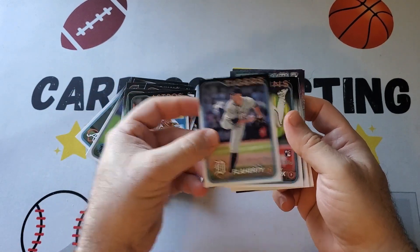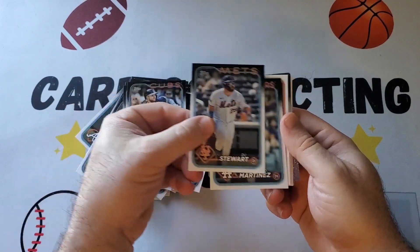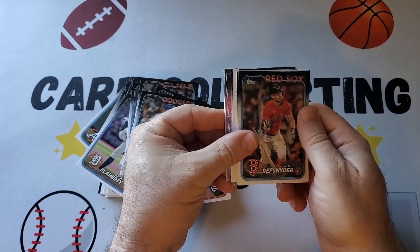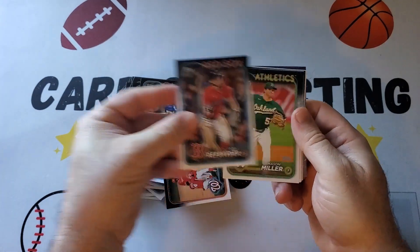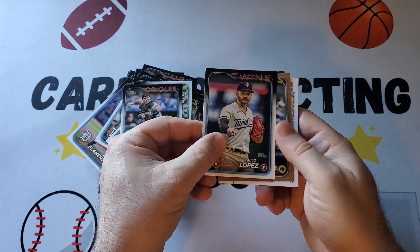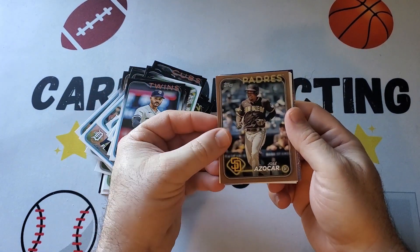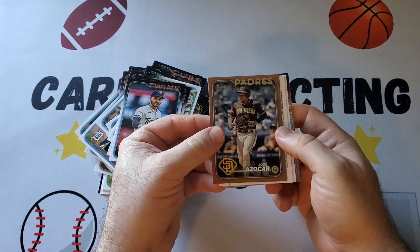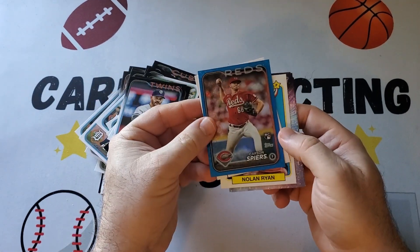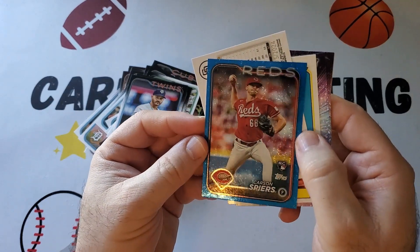Jack Flaherty, Cody Funderbunk rookie. You can see the reflection of the yellow — that's going to be towards the back. Mason Miller. So the back is, we've got a gold — Jose Azucar. So that's a gold numbered to 2024, and then we're going to have one backwards card. I'll flip that over. That's going to be a blue parallel — Carson Spears rookie. That looks like a sparkle or something, numbered to 999.